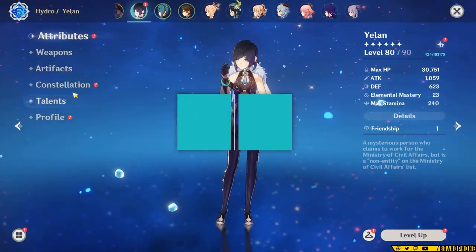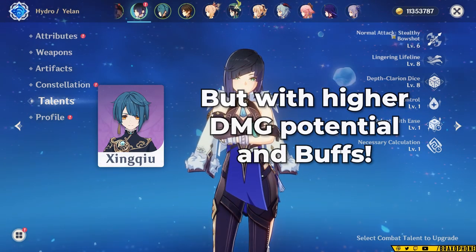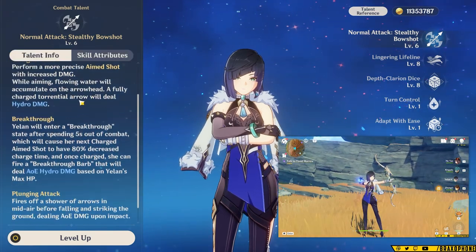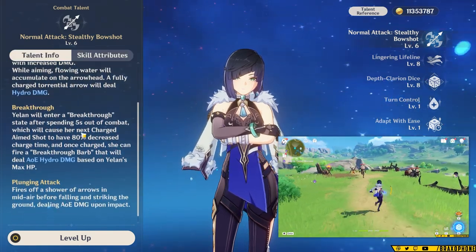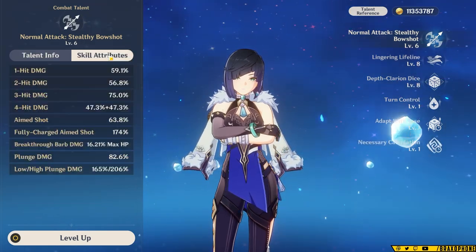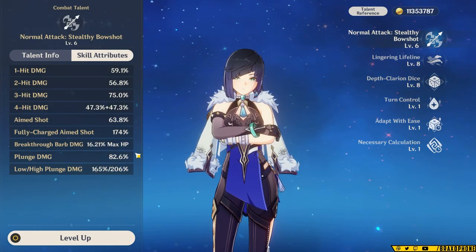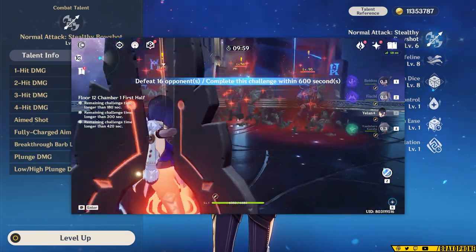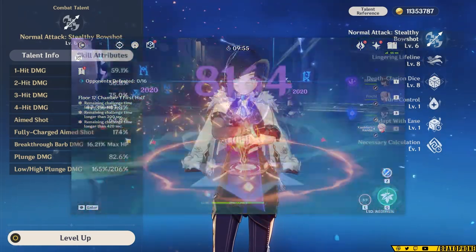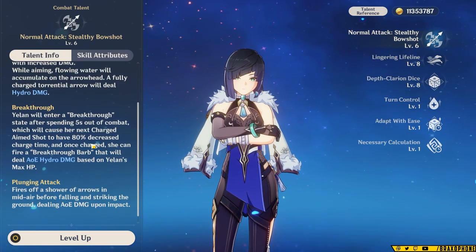So Yelan's kit is pretty cool. It lets her fulfill the role of Singchill, but with higher damage potential and damage buffs. First off, her basic attack is cool as heck. Her charged attack has a special effect called Breakthrough Barb, where she can shoot an arrow almost instantly after being out of combat for five seconds. It deals a decent chunk of damage based on Yelan's max HP, but it has a really big area of damage too.